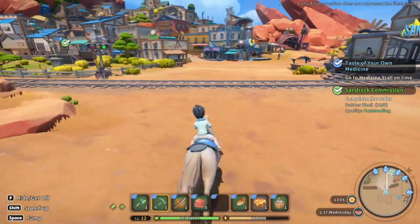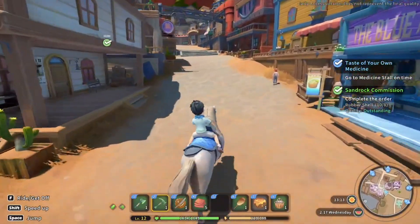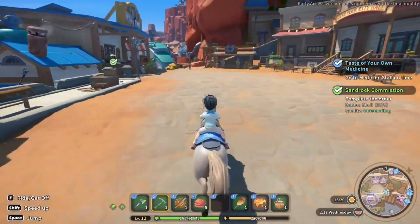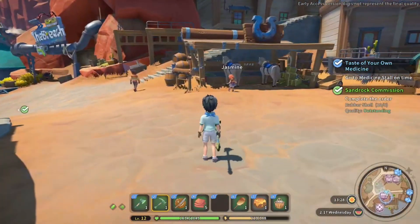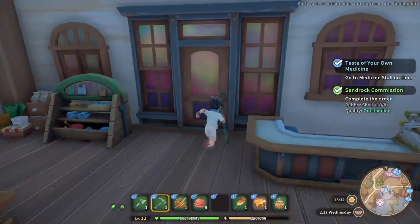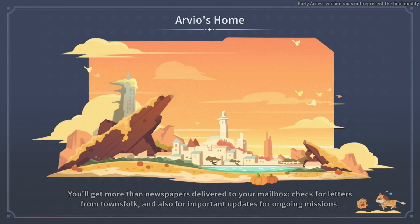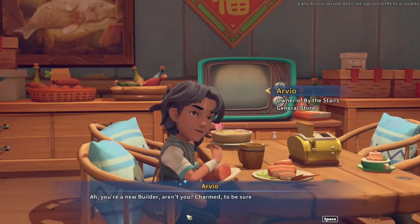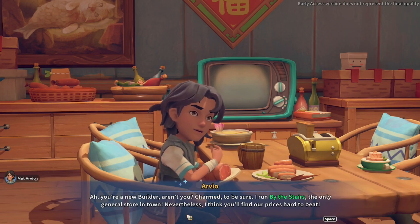We'll get the commission sorted over there, then go to the research center and the medical - I think they're near each other. Oh, it's somebody who owns the general store - interesting. Swing back and get another one... ah, is that where we buy horses from? That might be where we buy horses. Okay, so it's you - 'You are a new builder, aren't you? Glad to be sure. I run the only general store in town; I think you'll find our prices hard to beat.'